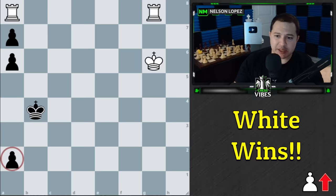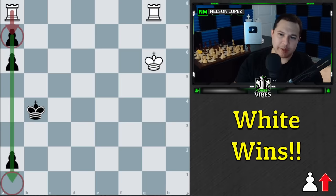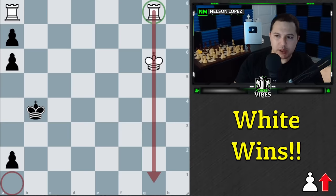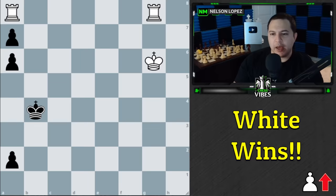The big problem for white, despite the fact that we have two rooks, is that black's pawn down here is about to become a queen. There are too many pawns in our way — we can't take this pawn and try to advance because there's another pawn blocking us. Also, the rook over here is blocked by our king, so it seems pretty hopeless at first glance for white.